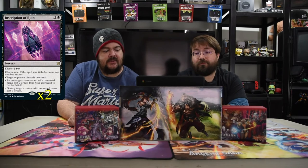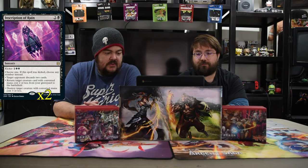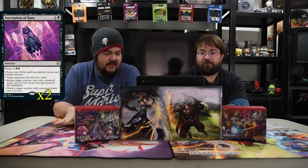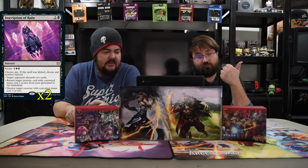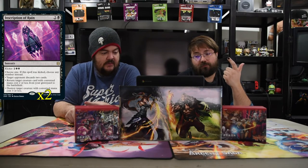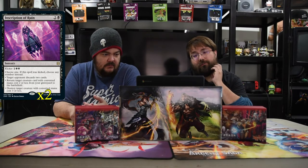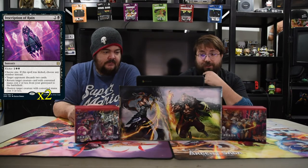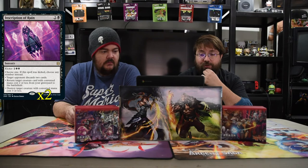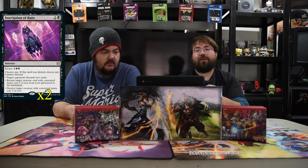Inscription of Ruin is one black and two for a sorcery with a kicker of four. You choose one — if the spell is kicked, choose any number instead. The options are: target opponent discards two cards; return target creature card with converted mana cost two or less from the graveyard to the battlefield; or destroy target creature with converted mana cost three or less. It does everything you need a black card to do.